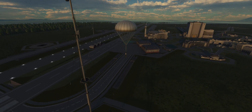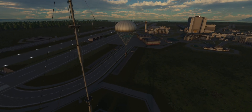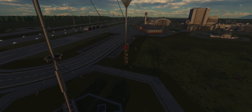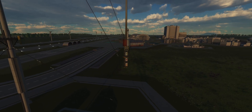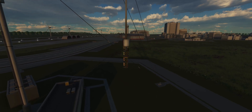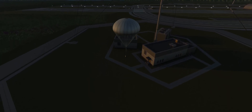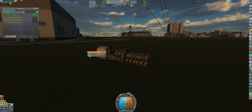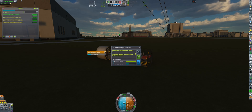One would ask why I bothered to shoot the rocket that high up to perform the science all the way on the ground - I could have just gotten a Kerbal to grab them and walk over to the giant antenna. Well, I don't have a good answer for that. But we're going to perform the science at the base of this huge antenna at the Kerbal Space Center, getting a boatload of science.